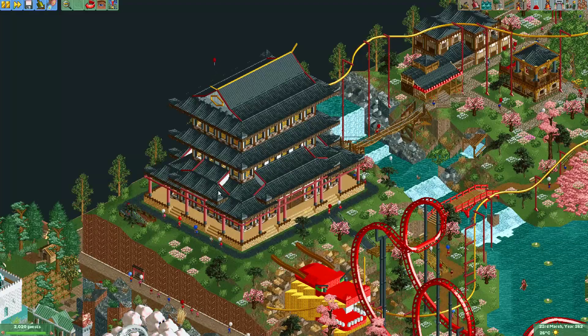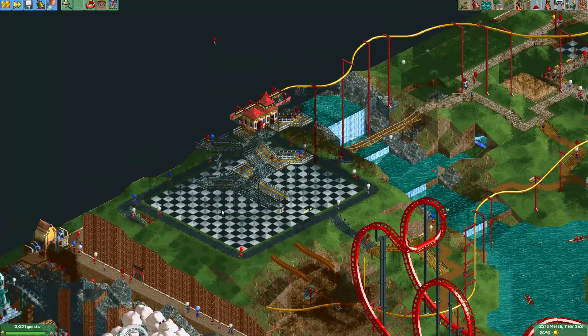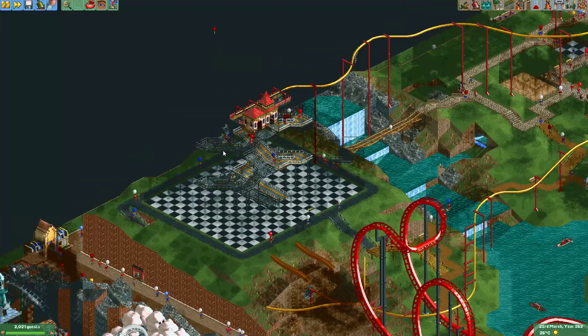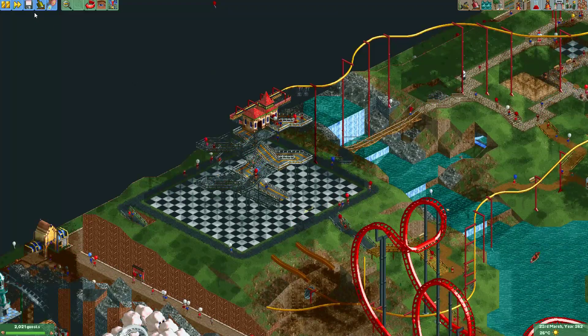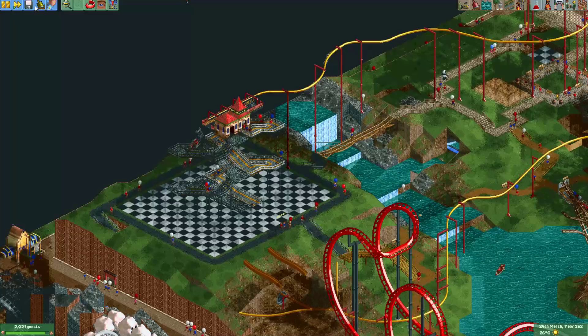Again, this all happens inside a building, so the people viewing the park don't actually see the coaster move upwards in mid-air on invisible track. Now I'll show you one final example.